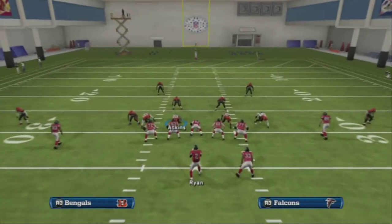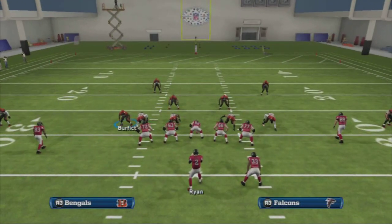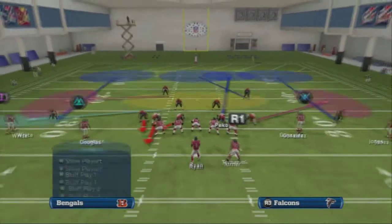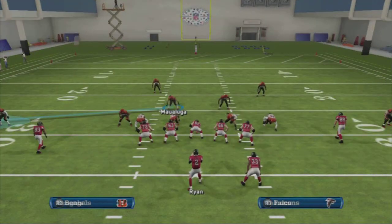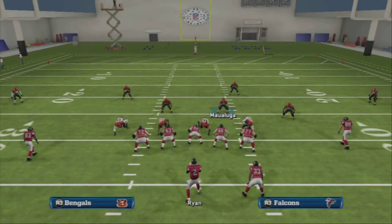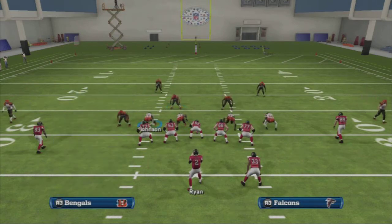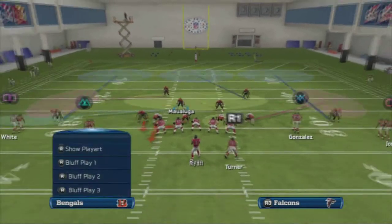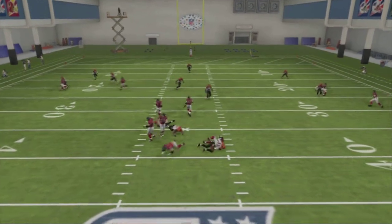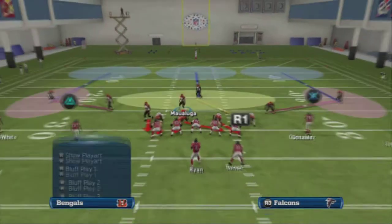One thing I've noticed from some elite players is they understand the blitz is going to get picked up, but they understand there's a potential to feel the pressure. What they'll do is put Dunlap in a zone, put Pico in a deep blue, and run this three-man pressure off the left side — let it get picked up, but you see how far deep it gets. It's passive pressure: basically conceding the fact that their blitzes are not going to come in, but still making you feel that pressure. You only have about two to three seconds to throw.